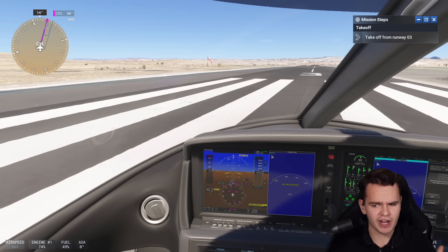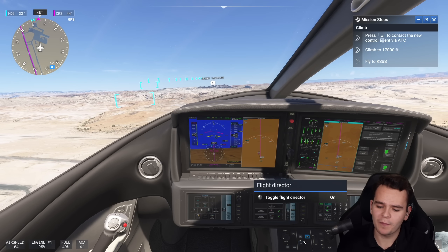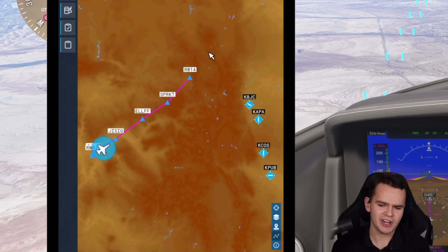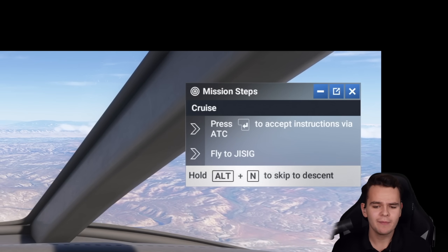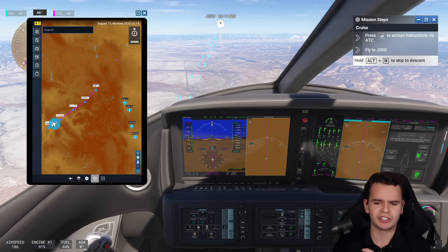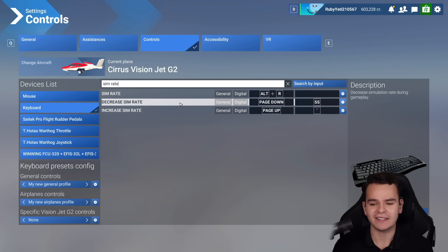We could just take off runway 03 and turn on the autopilot right here. We could sit here for a while, but something we really don't want to do is press N to skip to descent to make this flight go faster, because that's gonna make us lose quite a lot of money. So we're gonna use the top tip of the day and employ a little bit of a hack called Simrate. We all know that one at this point.